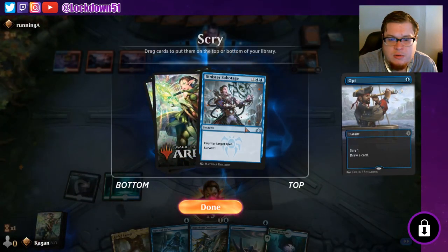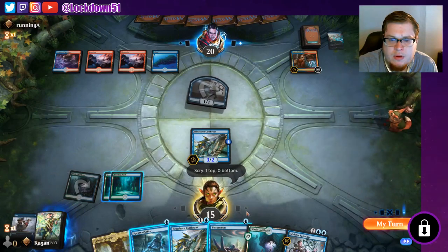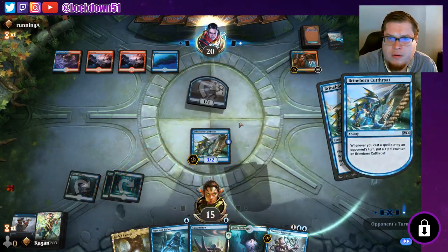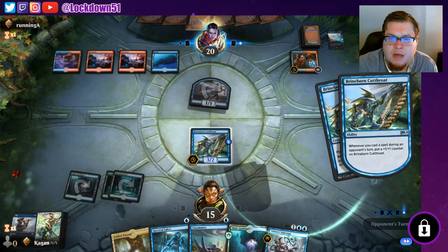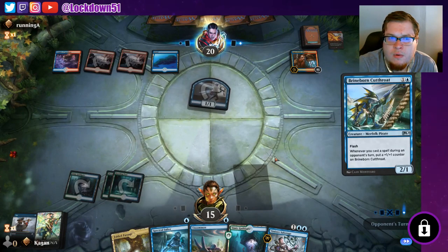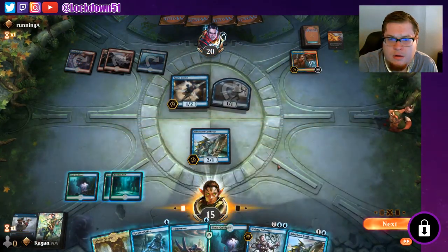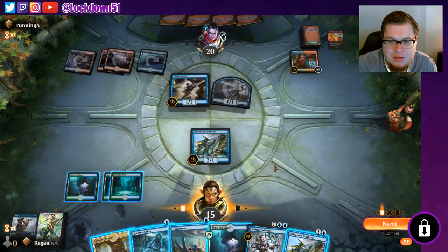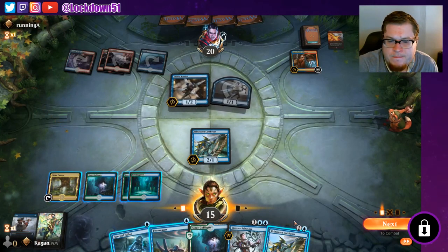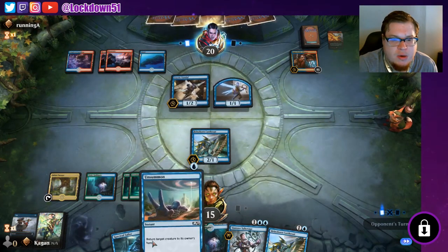Can also bounce this Fairy. We can keep that — that's decent. Let's go ahead and throw down another Brineborn. Tapped out so they may go for a destroy — yep, Scorching Dragonfire. Fairy Vandal on their turn still, so they tapped out even though it has flash — maybe they thought it was their turn. Play the Fabled Passage, yeah we'll go ahead and pass. Got Sinister Sabotage and an Unsummon.